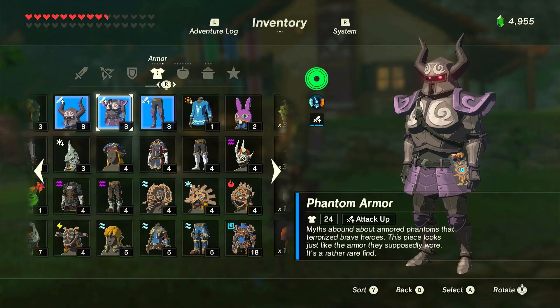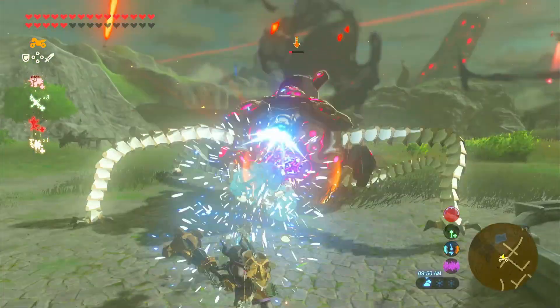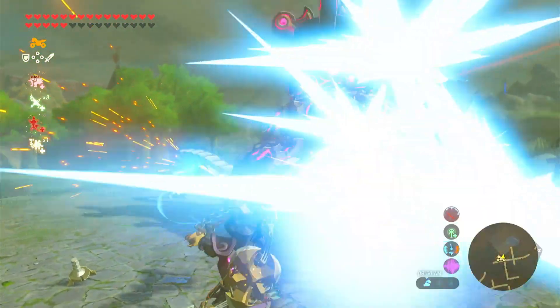Next, I have the Phantom Armor. This armor is the armor that the Phantoms wear in Phantom Hourglass, and is very cool, except I do not like how bulky the armor is on Link.